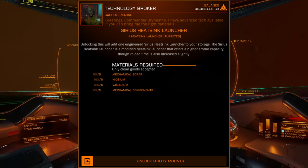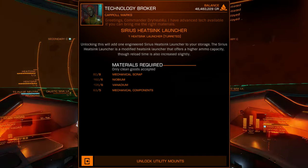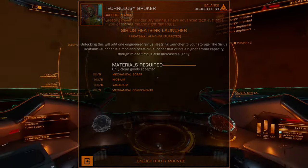Each unlock deposits a single instance of the Sink Launcher directly to local storage for outfitting or transfer to another station.